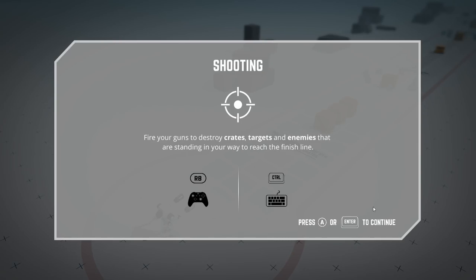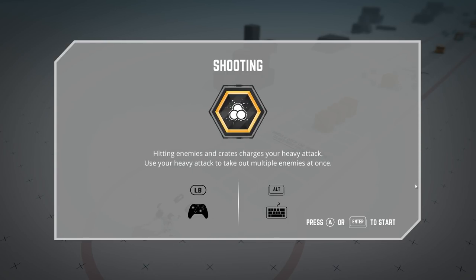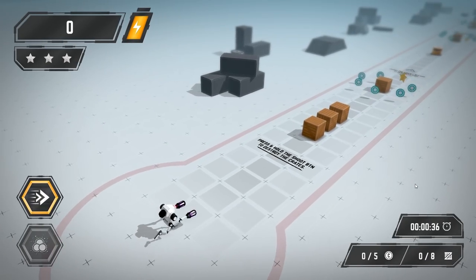Now we've got fire the guns. Fire guns to destroy crates, targets, and enemies standing in your way. Hitting enemies and crates charges your heavy tank. Use your heavy tank to take out multiple enemies at once. Seems nice.